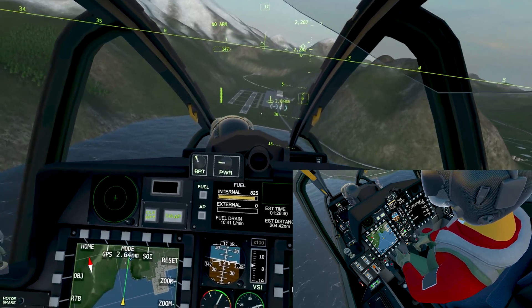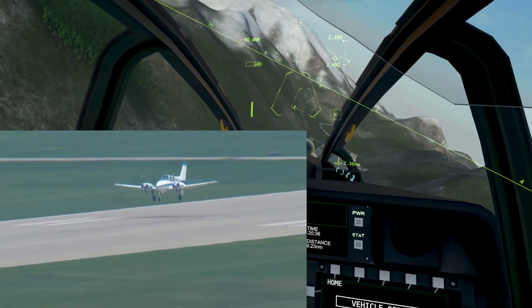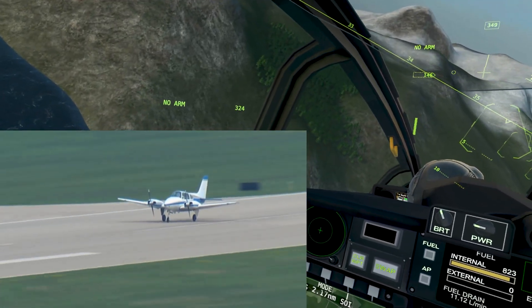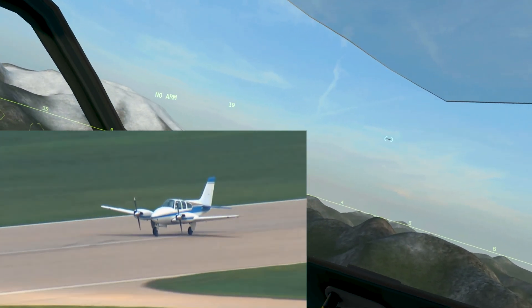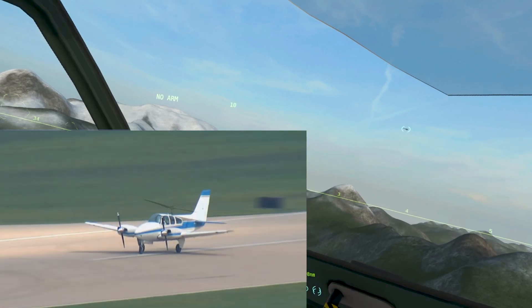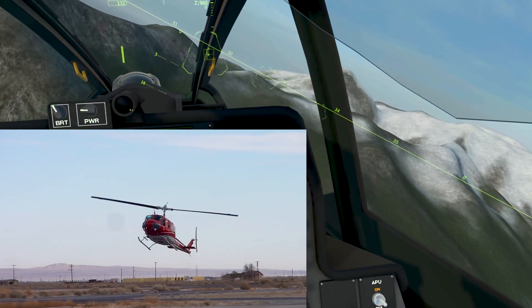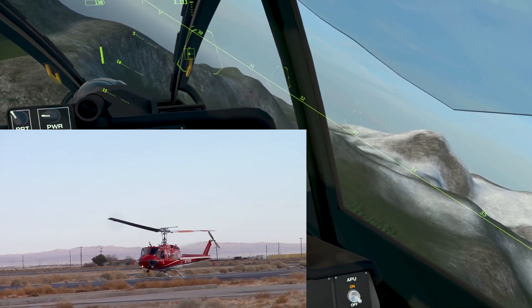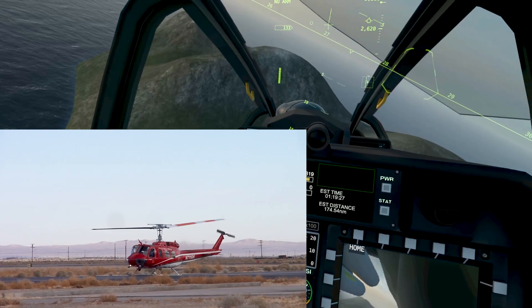For those that aren't aware, an auto-rotation is for a helicopter what gliding is for a fixed-wing aircraft. If a fixed-wing loses both engines it can still produce lift on its wings and glide down to the ground and land safely. Similar thing for a helicopter — if you lose all your engines, it's not necessarily all over. The helicopter will glide in its own way; it's called auto-rotating.